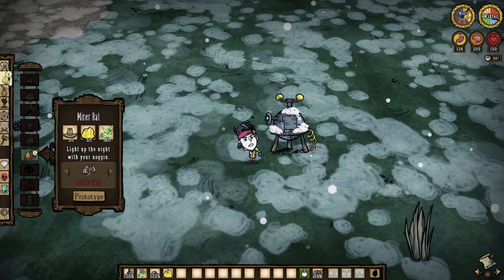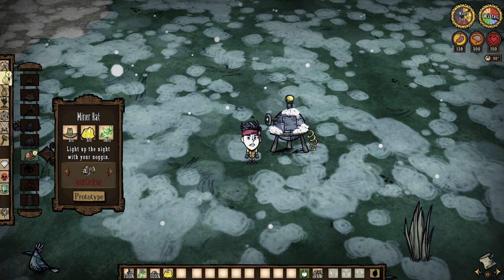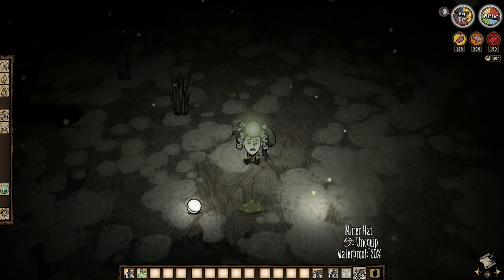Let's talk some other practical uses. Fireflies are needed to craft the miner hat, a headgear light source that lasts for 7 minutes and 48 seconds and is brighter than a torch. It is also refuelable through light bulbs, slurril slime, and additional fireflies at various percentage levels. Overall, it's just kind of a staple item for the majority of players, especially because it keeps your hands free while waddling around in the dark.